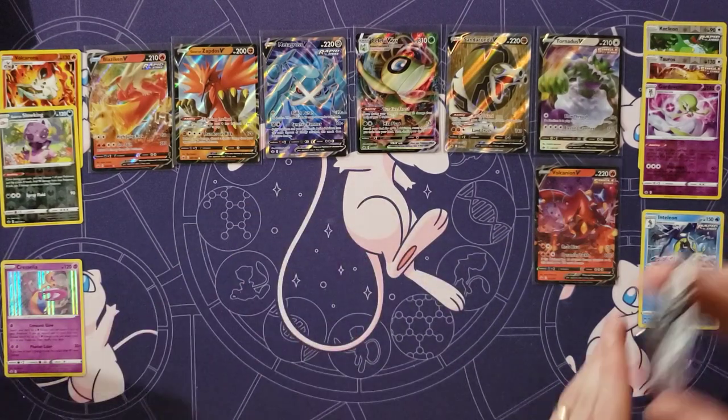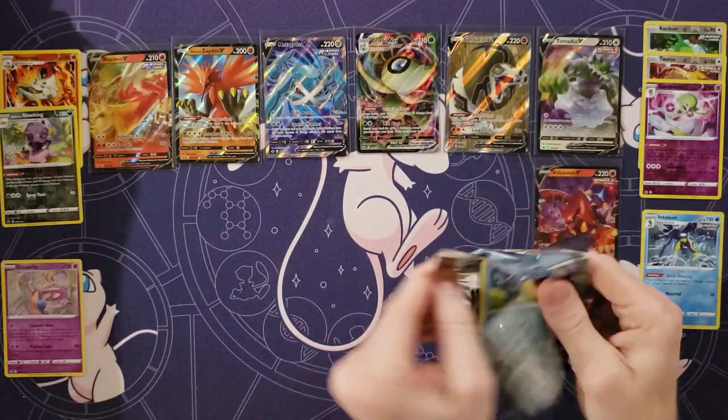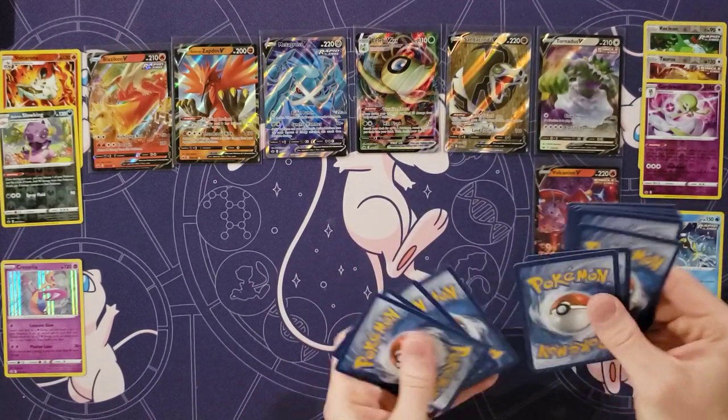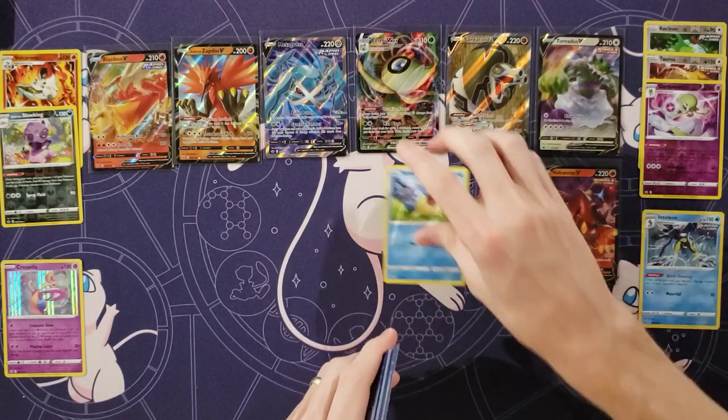A Bomb of Snow. About six packs to go. I think we might have one more hit left in here. We haven't really hit many holos. I'm gonna expect at least four holos out of here.